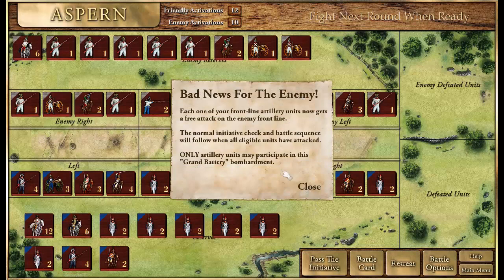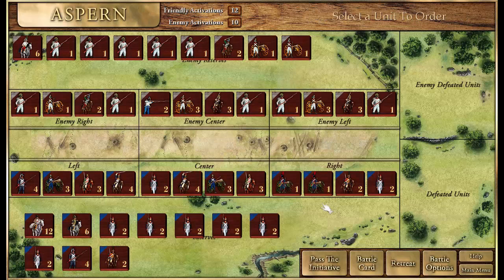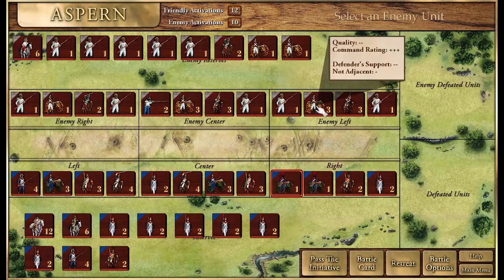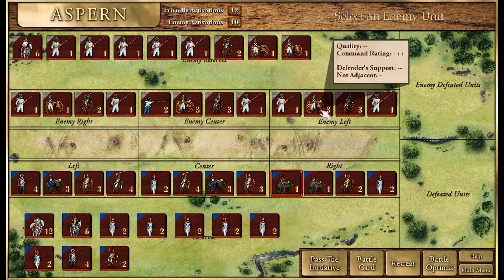The game tells us it's bad news for the enemy — each of our frontline artillery units gets a free attack. There are reminders you can turn off, but they help when you're learning the game. We'll start with long-range bombardment. When you select a unit and hover over a target, you can see what modifiers are in play: three pluses for the difference in commander quality, two minuses for defender support, and one minus for not being adjacent.